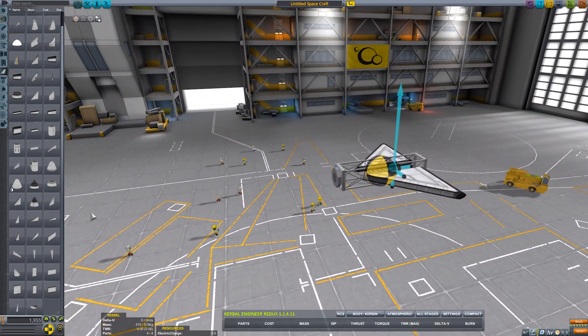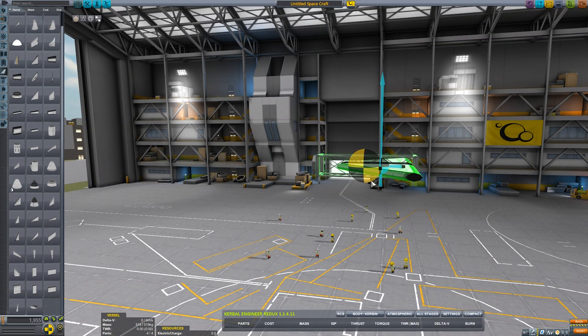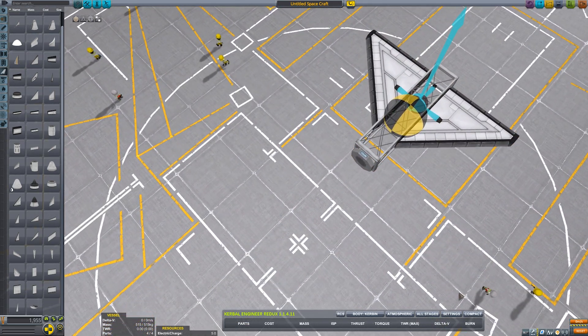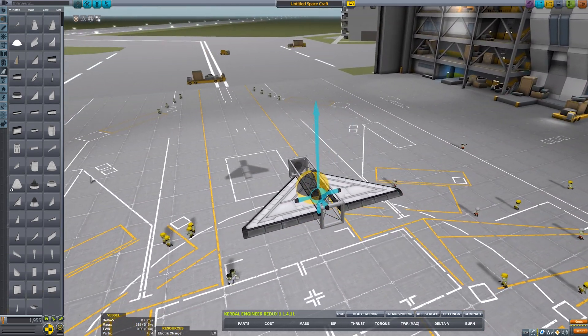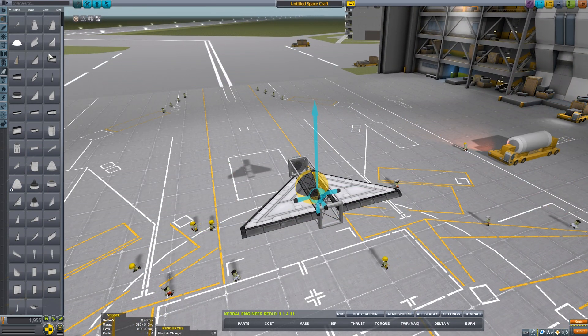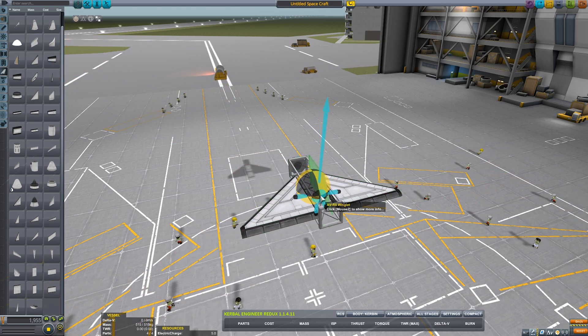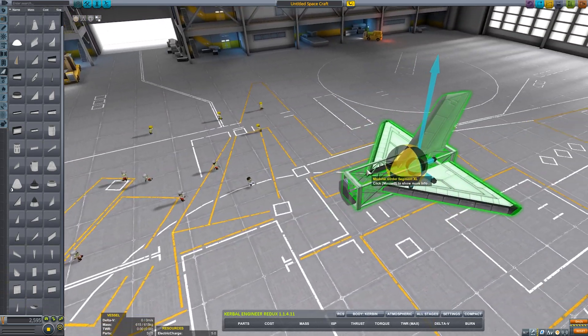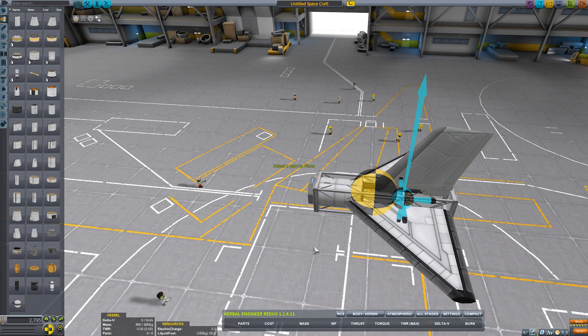How's that looking? I believe the thrust has to be behind the center of mass to make planes work, so that should be good. Now, what we need is a winglet — that's a little bit too big. Let's just do one, it'll look neater. Now I need some moving juice. Now we just need an engine.